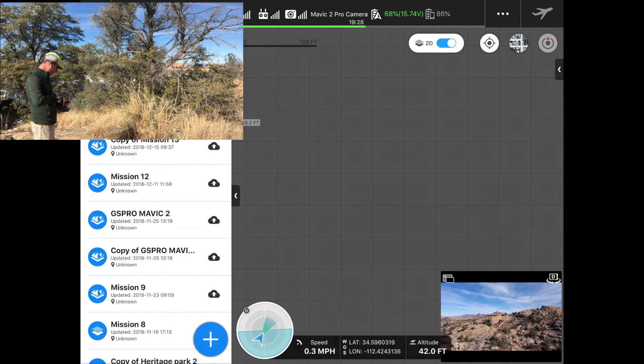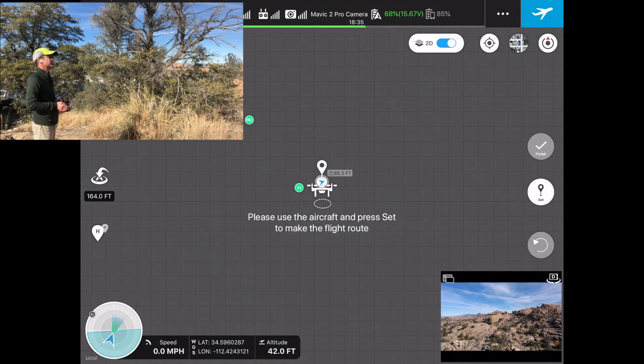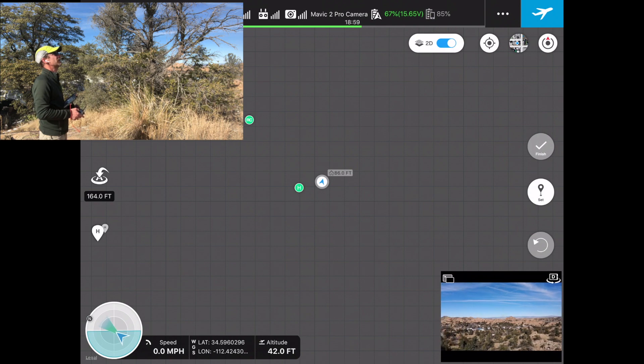I'm going to look here on the Ground Station Pro window, lower left part of the left menu bar. We're going to hit that plus symbol, do a waypoint route, and do aircraft recording the altitude. I'm going to start this waypoint route by bringing the drone right over to here.